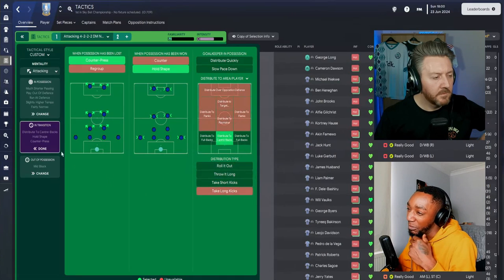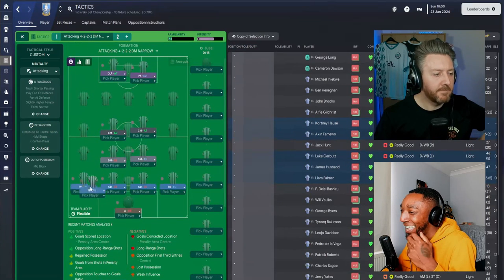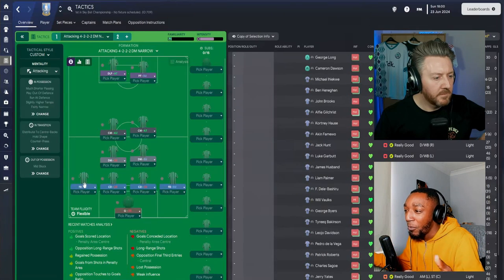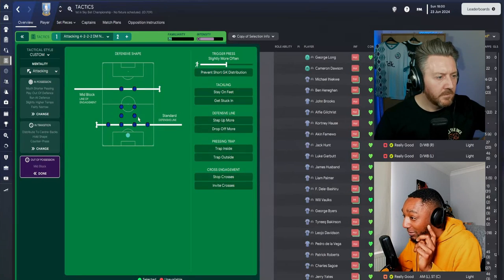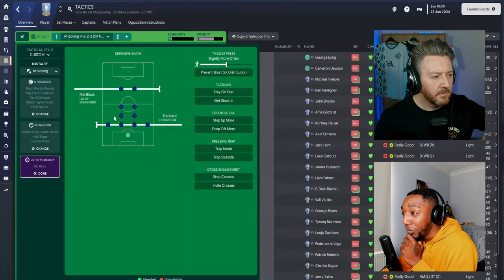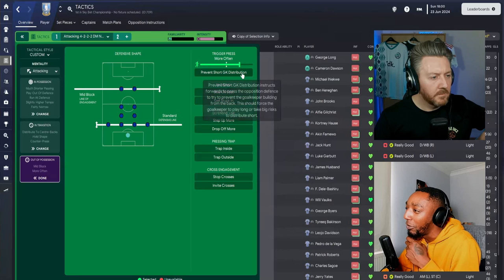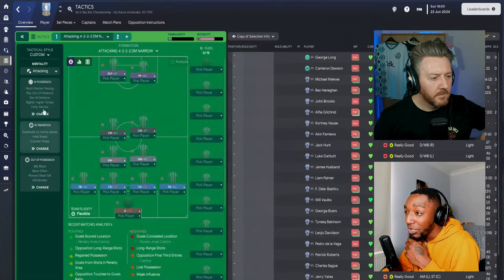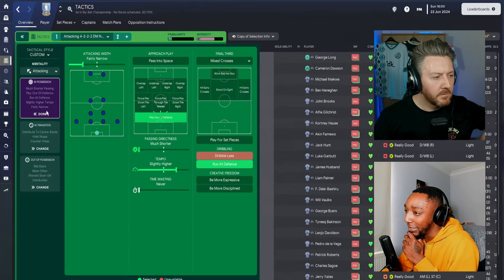When the goalkeeper is in possession, he's going to distribute to the centre-backs. If he distributes to the fullbacks, they'll have the touchline on one side and limited options ahead, whereas the centre-back can play wide to a fullback or ahead to a holding midfielder. Out of possession, we're using a mid-block — nothing overly aggressive — but the trigger press will be on more often, and we'll prevent short goalkeeper distribution.